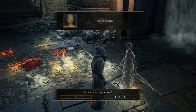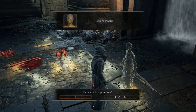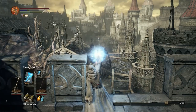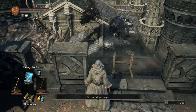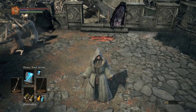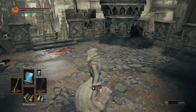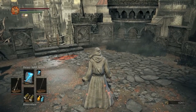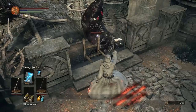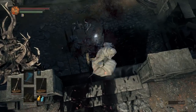If you haven't done so already, you need to consume an Ember. Now, if you don't have any Embers, you can actually get some pretty easily from an enemy called Pussive Man — it's the black gooey thing that hits for a lot of damage. But since you're a sorcerer, you can easily just stand on the ledge and cheese it with soul arrows until it's dead.